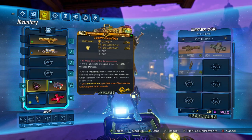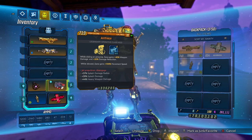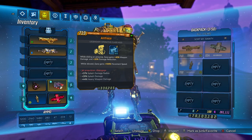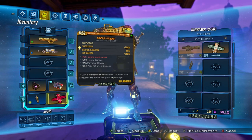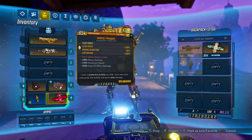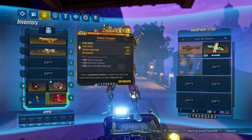Next up is our class mod, which is very important — it's the Anti-Freeze. We want as many points into Violent Momentum as possible, and we also want passives specced towards our Hive damage. We're taking the Anti-Freeze for the bonus damage while sliding, which is what we're doing all the time. Then for our artifact, we're using the Toboggan. The Toboggan gives us more slide speed and amp damage on the shot after we slide, so combined with the Anti-Freeze, we're doing crazy amounts of damage while shooting our Hive off while sliding.